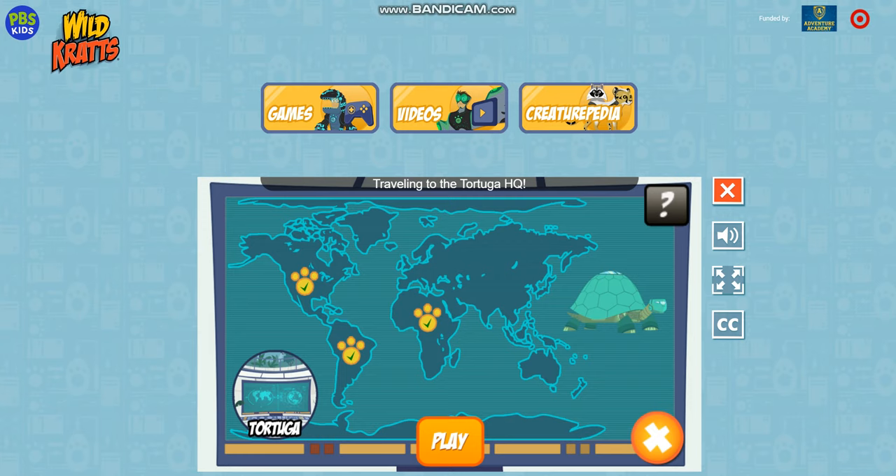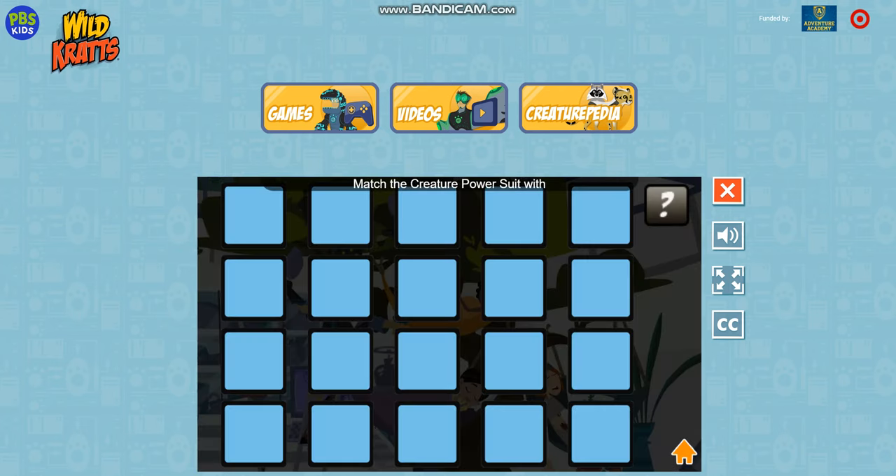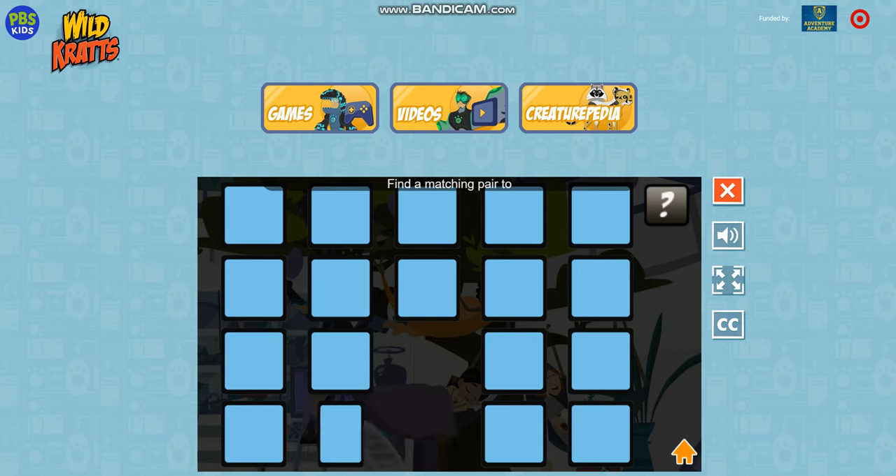Travelling to the Tortuga HQ. Hit play to begin. Match the creature power suit with the correct animal to make a match. Find a matching pair to clear the cards away.